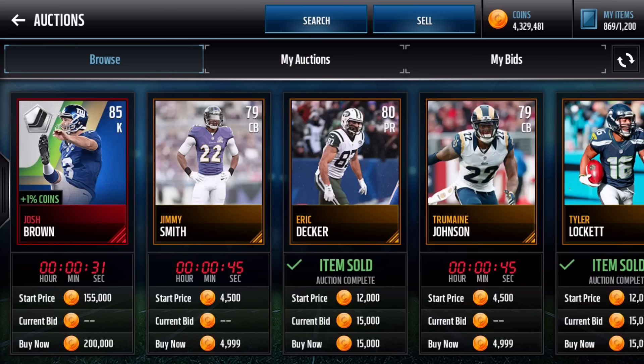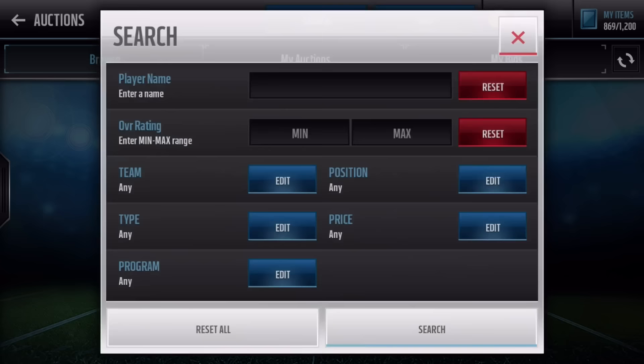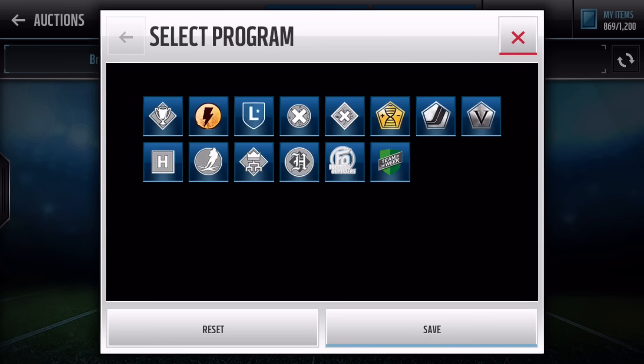It was just in the middle of the day yesterday. Some of you might've noticed this, some might not, but when you go into your search tab, there's actually a new feature called the program filter. This is something we've been asking for for a super long time, so I'm really, really excited to see it. If you click on the program filter, you can now filter players by their program, which is so sick for finger snipers. This is going to help people make coins.